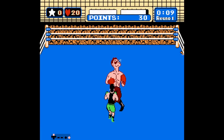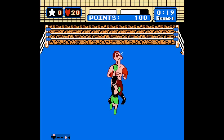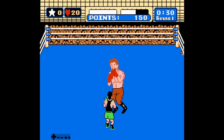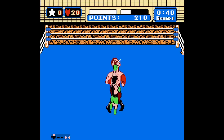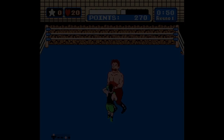Von Kaiser is a step up in difficulty from the rather embarrassing Glass Joe. He is far more aggressive, shaking his head and throwing jabs repeatedly at you. At first glance, the fight seems rather simple, with the game teaching you the dodge and counterpunch mechanics. But underneath all that, exists a puzzle.